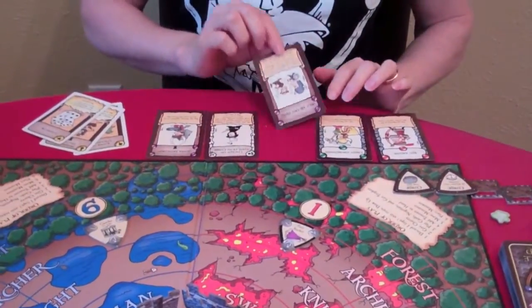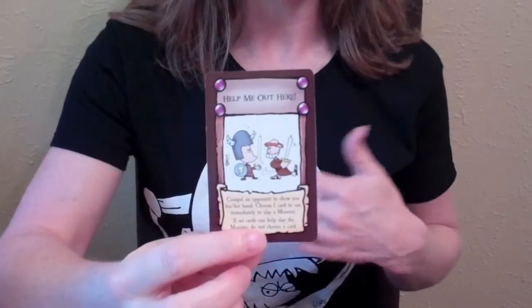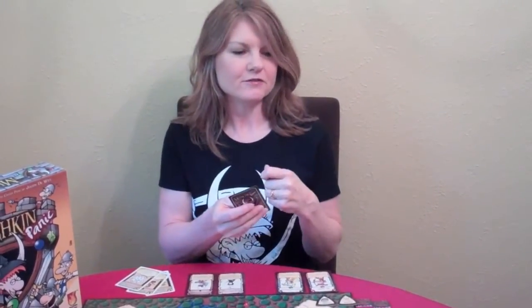In addition to the hit cards, Castle Panic fans will also recognize the specials, which have one-off effects. "Help Me Out Here" is a great example of how we've taken Munchkin and created this hybrid game. It's a card from Munchkin with a whole different effect, but in Munchkin Panic it allows you to compel a fellow player to show you their hand, and you can take one card out of their hand to help slay a monster — but only if it actually helps you slay that monster.